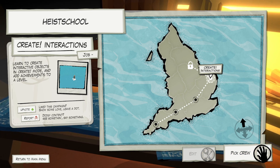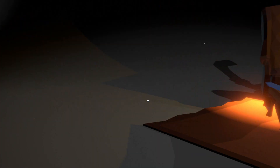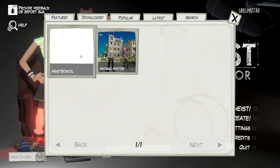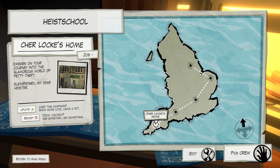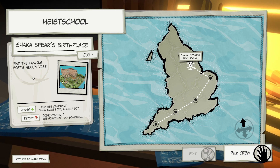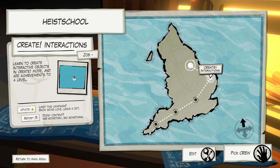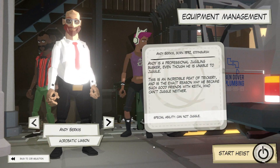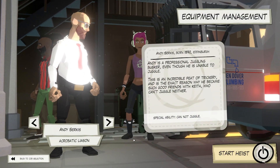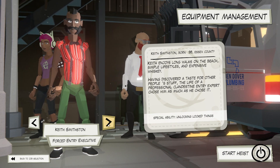Create interactions - learn to create interactive objects in create mode. I don't want to do that, I want to go to the next thing. Going back, it unlocked the other level just like the last one did. 'Find the famous poet's hidden base' - that's what I did last time. We stopped the tutorial before. Now we've got three people - he's a professional juggling busker even though he's unable to juggle. Special ability: cannot juggle.